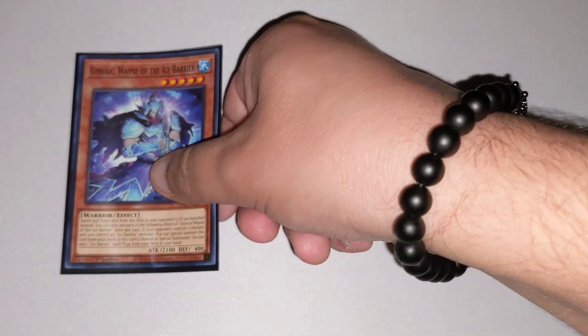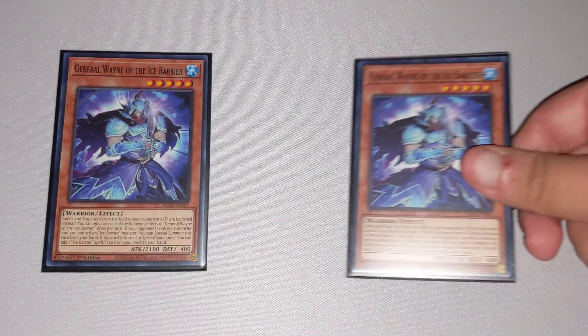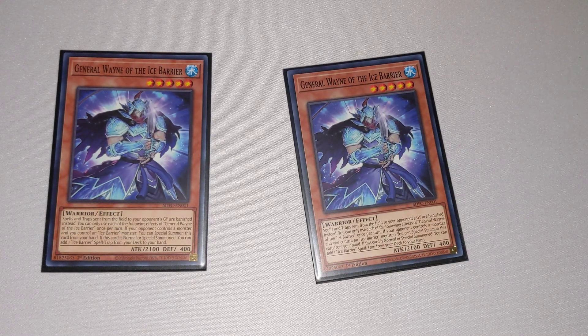Up next for the Tuners, we have General Wing of the Ice Barrier. This is kind of a one-sided Macro Cosmos, as spells and traps sent from your opponent's side of the field are banished instead of sent to the Graveyard. It also has an effect where you can Special Summon this card from your hand as long as you control another Ice Barrier monster, which is very good card advantage. And if this card is Normal or Special Summoned, you can add one Ice Barrier spell or trap from your deck to your hand, which gives you even more advantage.